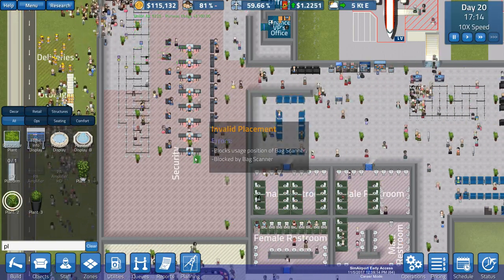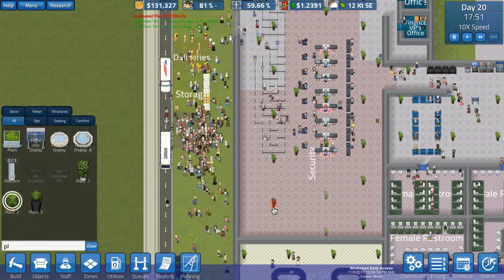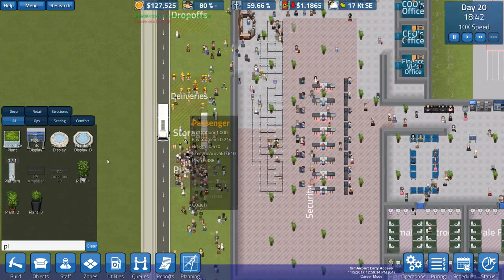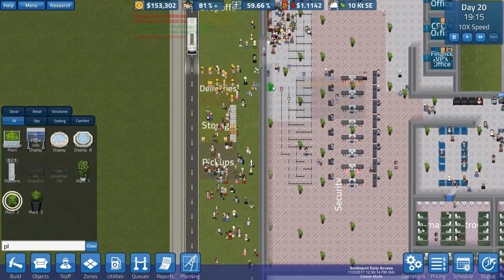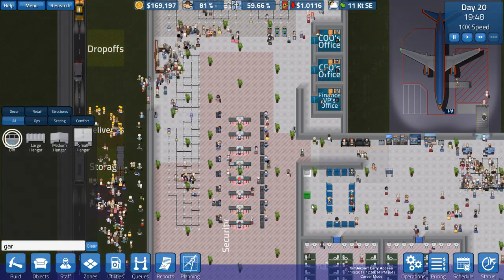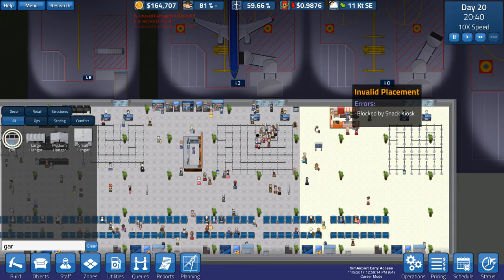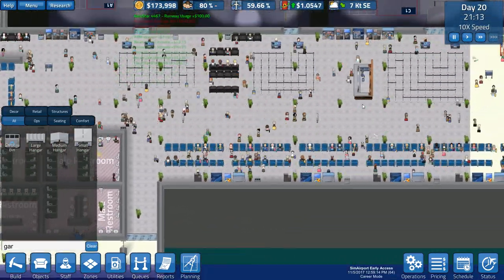We'll throw some plants over in this area too — they don't quite need to be perfect. I know I like having everything perfect, but you know what? Calm down, lighten up. Now that is a nice security check area. I'm even going to throw in some more plants over here because I can. Another thing I think I don't have enough of is probably garbage bins — they should be everywhere. That'll help keep the place clean. Should have some near the restrooms, should have some down along this area. Never enough.